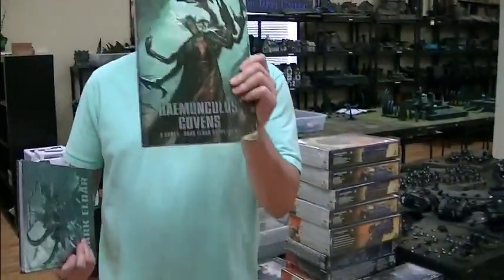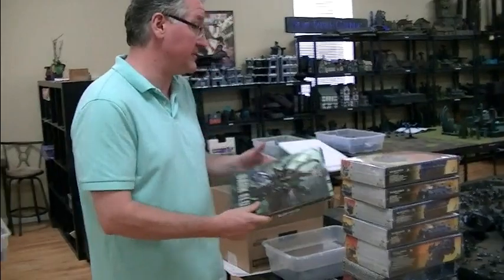Dark Eldar Book — Homunculus Covens. I wasn't expecting this. It was very interesting that they went this direction, because there was almost like a sub-codex in the codex of racks, grotesques, homunculi — the body modification guys. Can't wait to tear into this. I've already looked it over, and of course we had the review with Dave, and I'm going to play against them today.